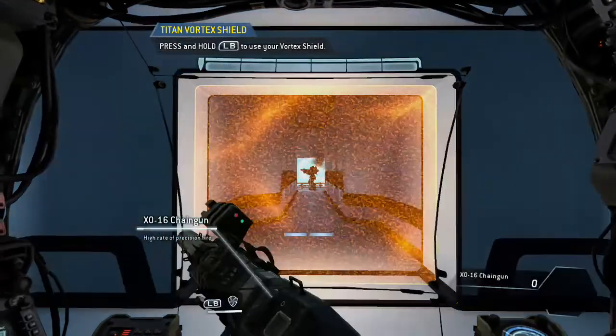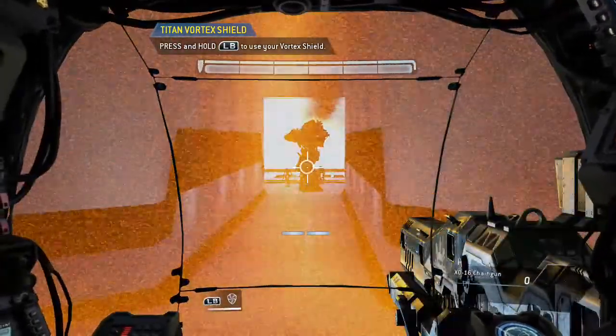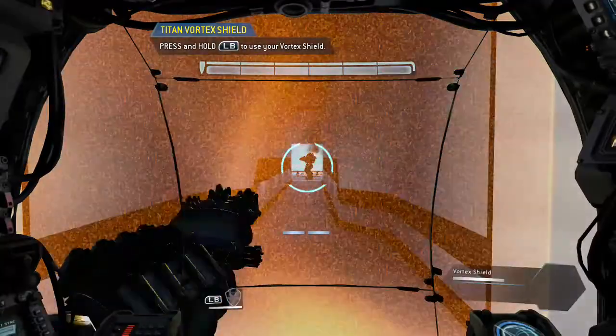To defend against ranged threats, Titans can be equipped with the vortex shield. This weapon absorbs incoming ballistics for a limited time, then refires them.